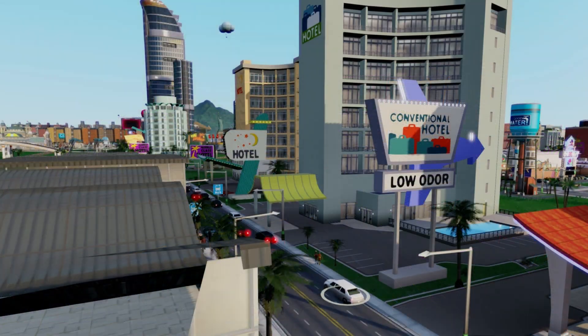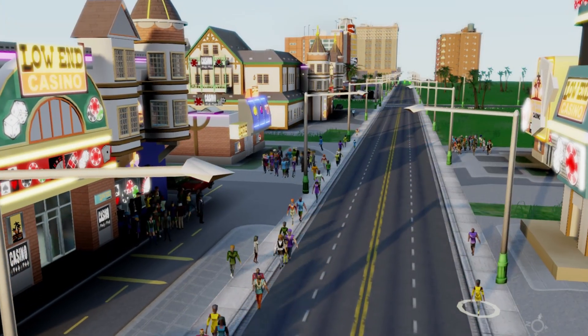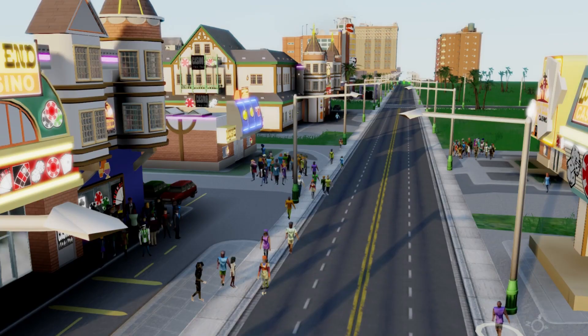If you haven't seen the last part of the series, I went over how the best place to put your hotels is near the exits of the city — meaning near the highway or near any transportation options you have built.